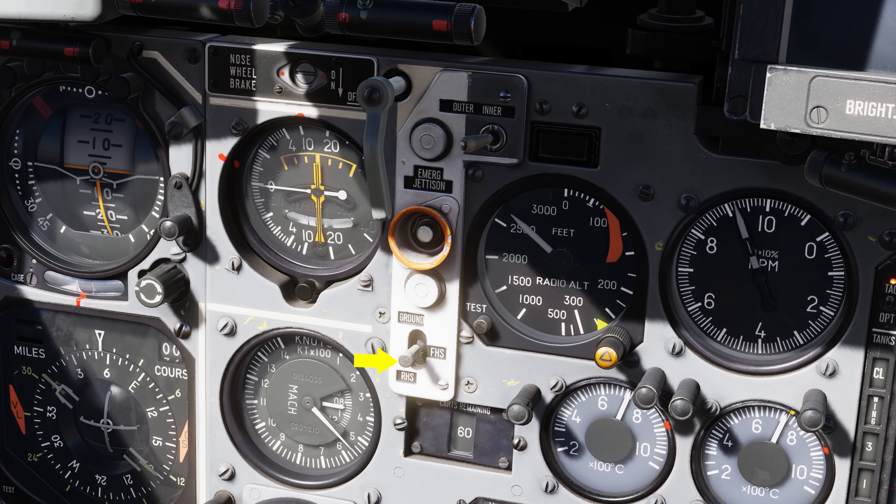Each press of the CMDS dispense button activates two salvos by default, but the number of salvos and their characteristics are based on the program switch setting, DTC settings, the attack hemisphere, and altitude. If ground mode is selected and you press the dispense button, Salvo A and Salvo B will dispense as programmed regardless of hemisphere and altitude.